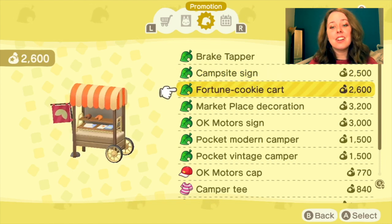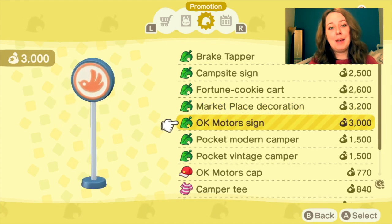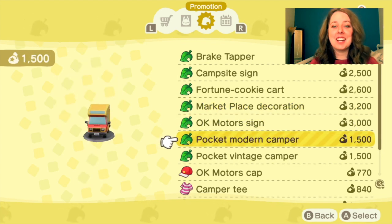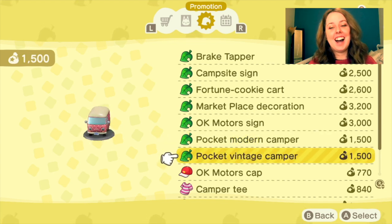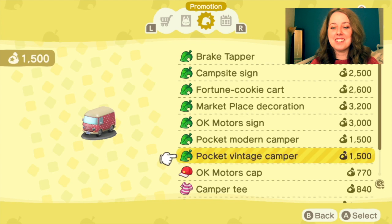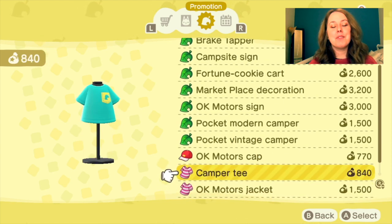Here's a look at all the different bits and pieces available. I was actually quite annoyed because I really wanted that campsite sign and I didn't know the way to get it was through the Pocket Camp app. I finally figured it out, and there are a few more items in here I was also trying to track down in the game. But yes, here they all are — now you've finally got them!